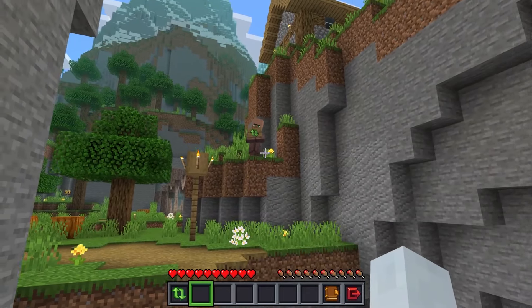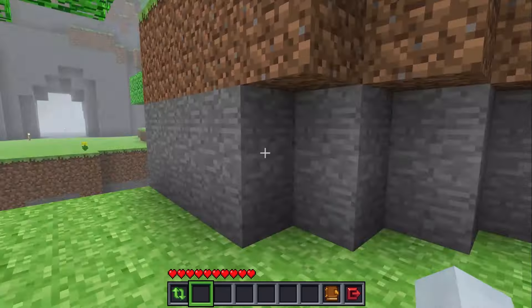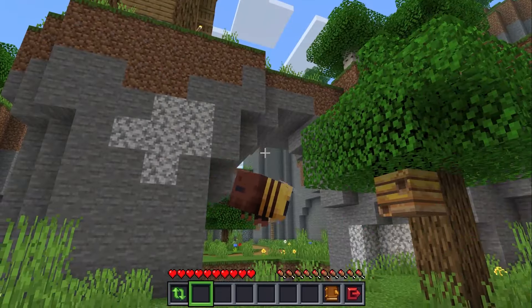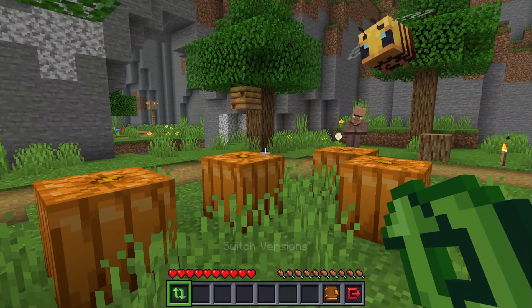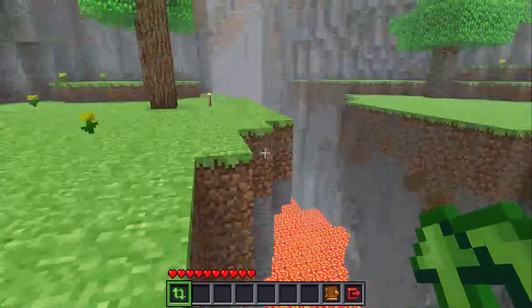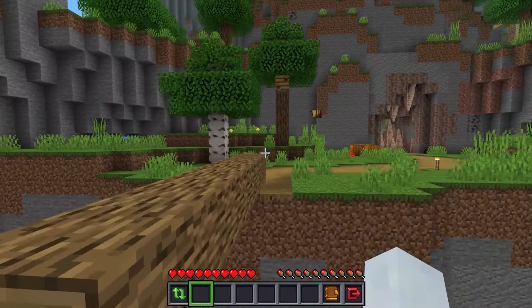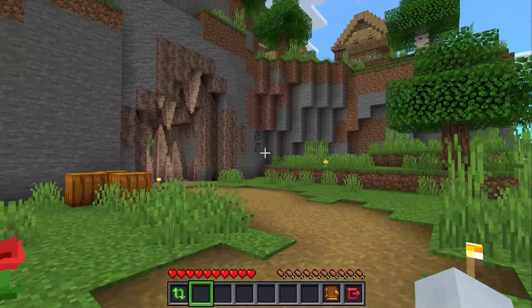We can either fall into the lava or switch versions and see what happens. Looks like lava didn't generate until after alpha. So what about all the pumpkins and beehives? They were not there. Alpha lava — it hurts my eyes. I gotta stop swapping so much, it probably hurts your eyes too. I'm sorry, I'm just having so much fun. This is so cool.